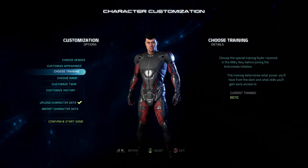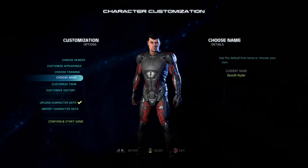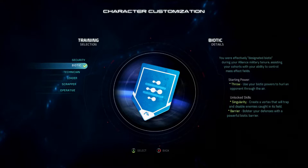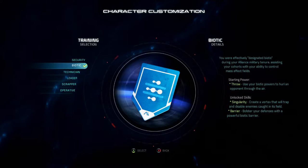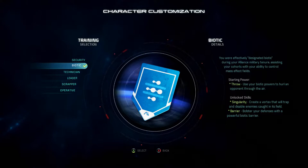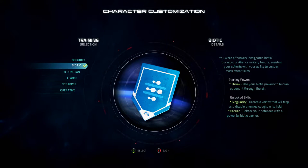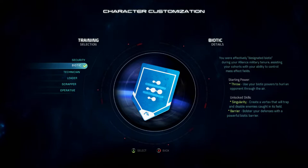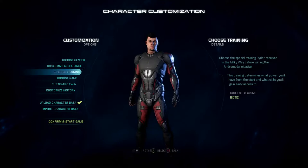Okay, welcome back. So I went ahead and didn't do much customization. For our training, we're going to go with a biotic. We were effectively designated biotic during our Alliance military tenure, assisting cohorts with the ability to control Mass Effect fields. We get to start out with Throw, which I previously thought was one of the cooler powers.